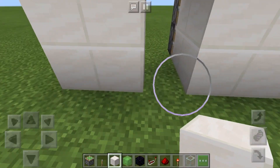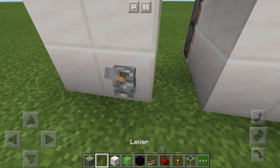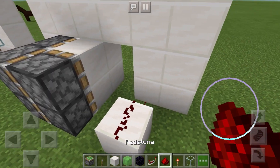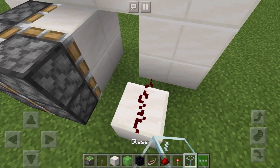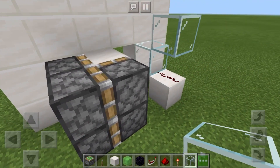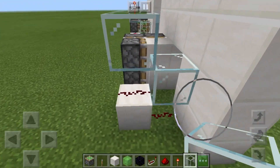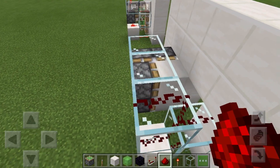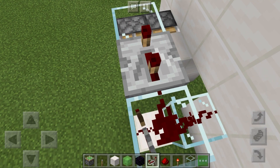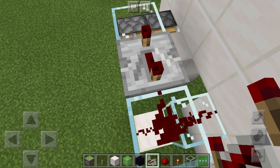Moving on to step two: we're going to put some redstone here and a lever that will turn it on, then a block of choice with redstone on it, a glass block on top here, and another one here. Then we go one, two like that, and redstone dust, redstone dust. Then here we want to repeat on one, two, three, four ticks — that is very essential, otherwise it will break.